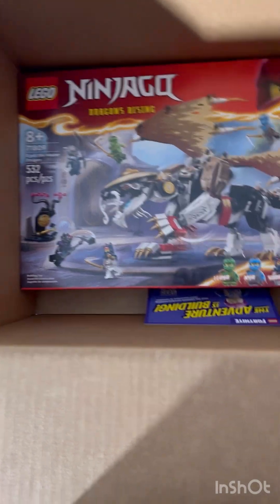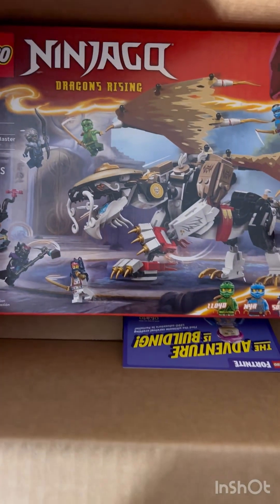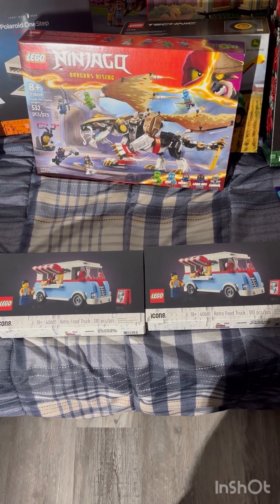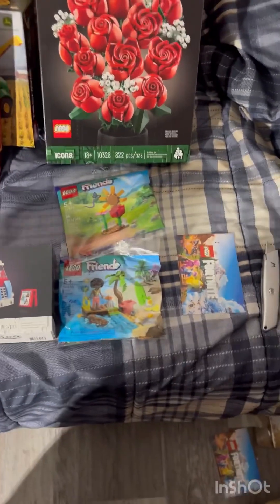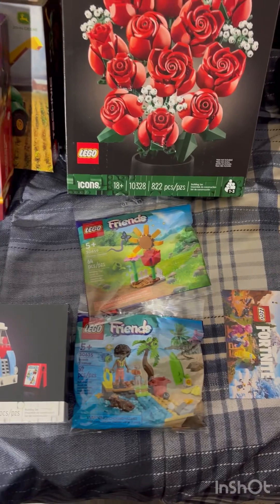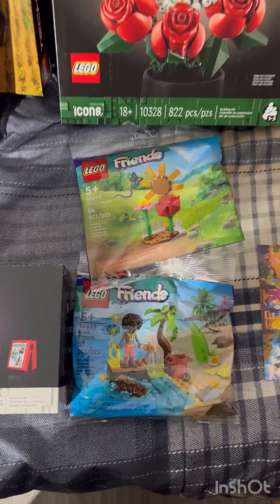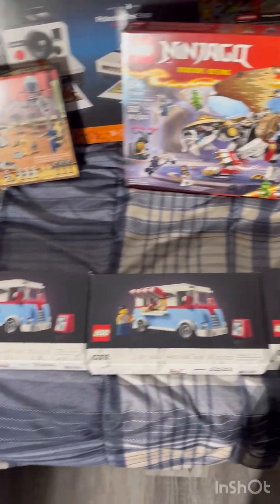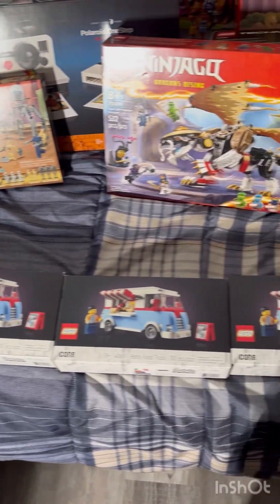We also have the Ninjago Eagle of the Master Dragon, another promo card for Fortnite, and more retro food trucks. There are also Friends sets — probably a gift with purchase since I bought the mansion — including the Flower Garden and the Beach Clean Up. I staggered this order out because I want to get as many food trucks as I can.